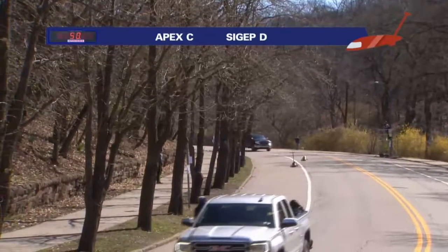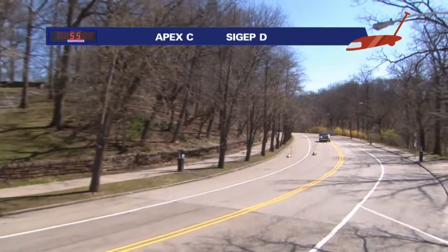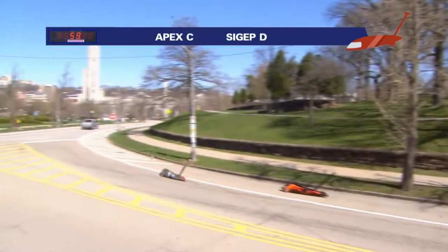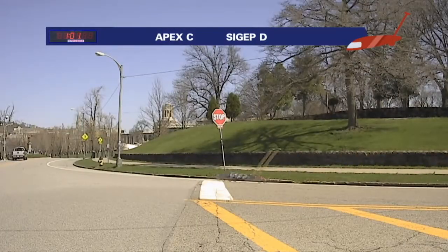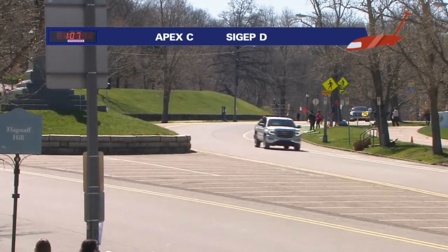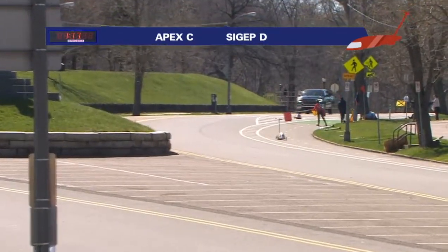Still one of those races where anything can happen — and anything may be happening right here. Sig F D taking a wide line and passing Apex right at the stop sign at about one minute. Swooping around as we come right up to the chute. Sig F taking the lead, coming through smoothly.